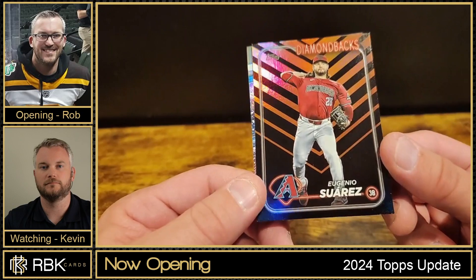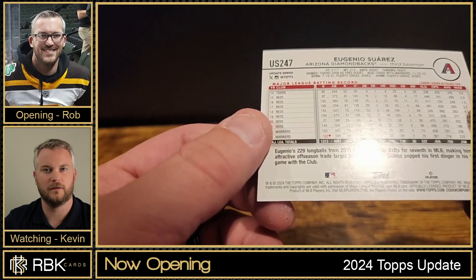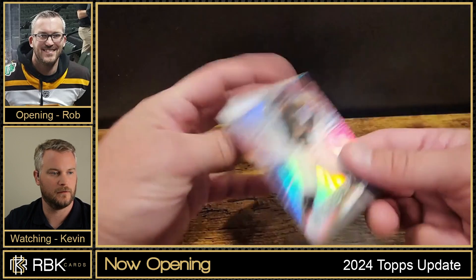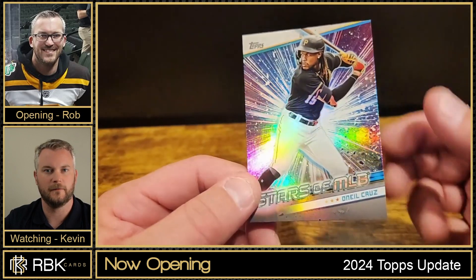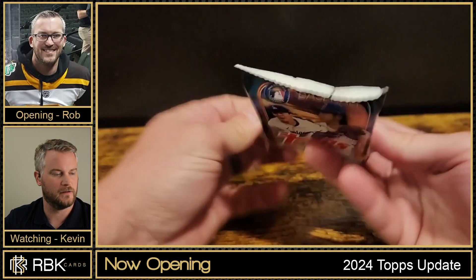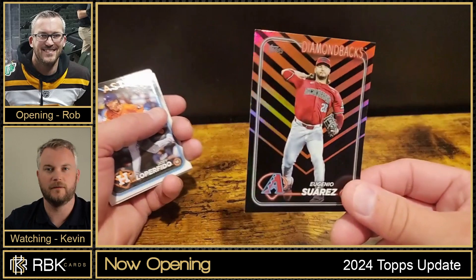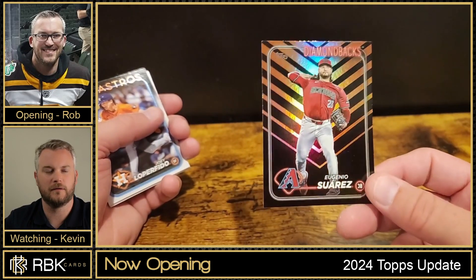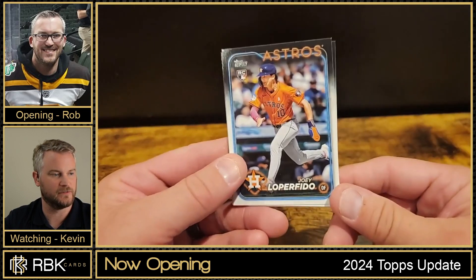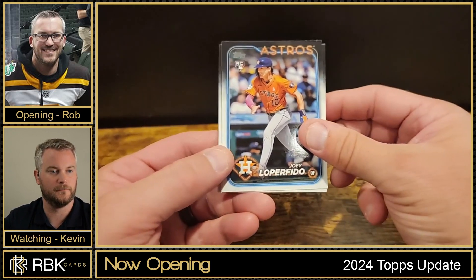We got a Eugenio Suarez — is this a Halloween one of some sort? It's kind of unique. It might just be called a holiday one, not like a bat or pumpkin specifically. They have jack-o-lanterns on here — that's why I'm not sure. Unless it's just a regular holiday one, I don't know. And we got a La Perfido rookie.